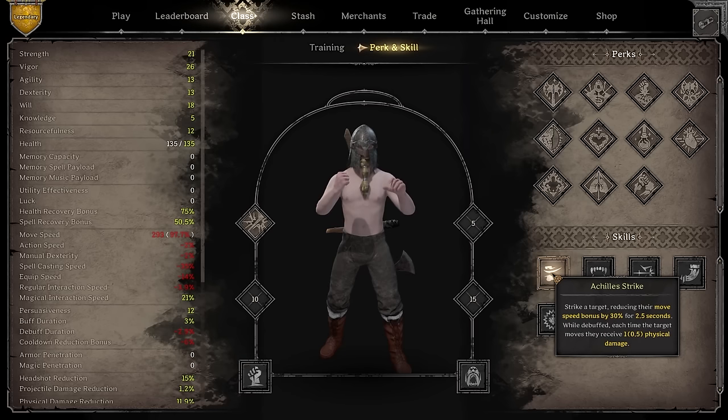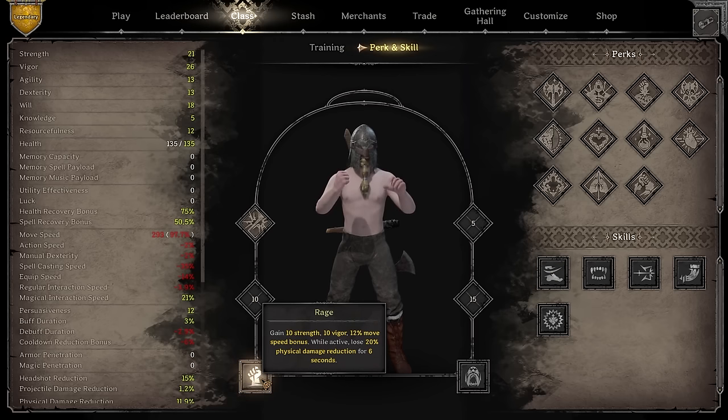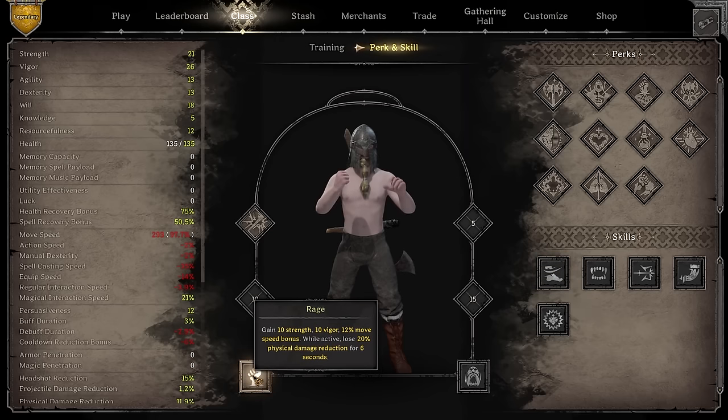Instead of Rage, you could choose Achilles Strike, which strikes a target and reduces their movement speed by 30%. Achilles is especially useful for PvP — if you land that first hit you can land the second hit too because of the slow. With Rage, landing the first hit is easier but if they're running it's hard to connect follow-up hits. For full PvP I'd recommend Achilles Strike, but when starting out, Rage is better because it helps you escape unexpected situations.